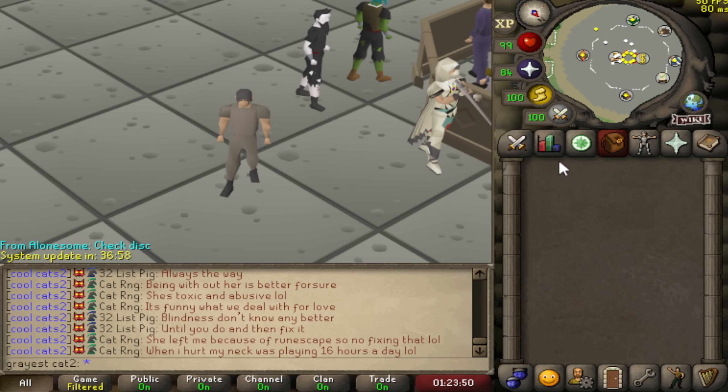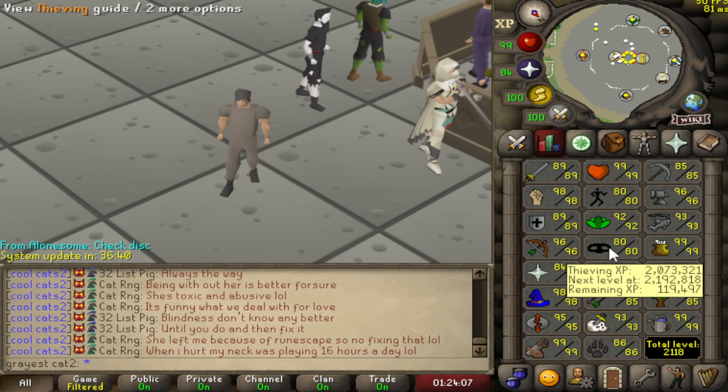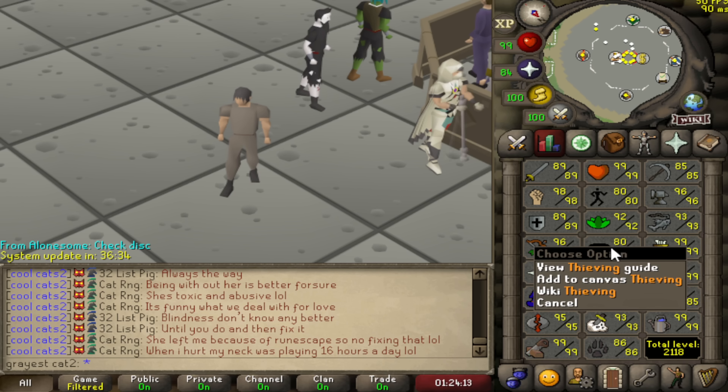Before I left the Group Iron Man series, one thing I really wanted to do was max this account, and I've never had a maxed account. This account is still quite a few levels away but I'd like to put in the time doing skills that are both profitable and work toward maxed. That's what I'm starting with this episode, and that is thieving — a quite fast skill and one of the best money-making skills in the game.